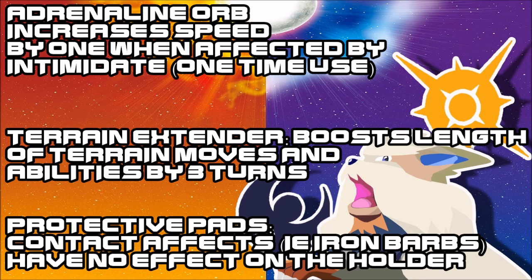Then we have the Terrain Extender, which is a super important one — much like Damp Rock and similar items — giving 3 extra turns for your Terrain move. It works for all Terrain moves, which means a Terrain Setter holding this would benefit greatly. Terrain moves seem to be a meta changer, and I'm looking forward to seeing this.